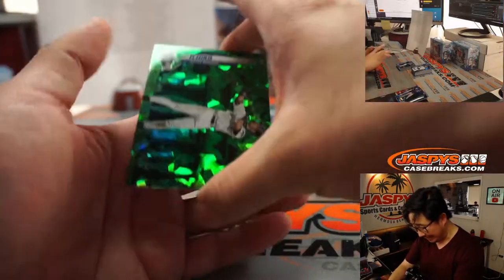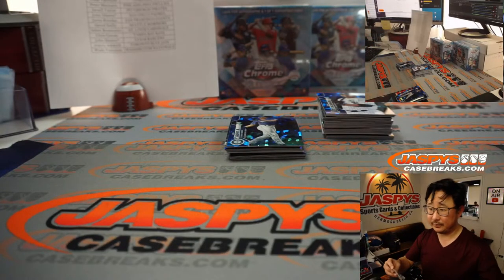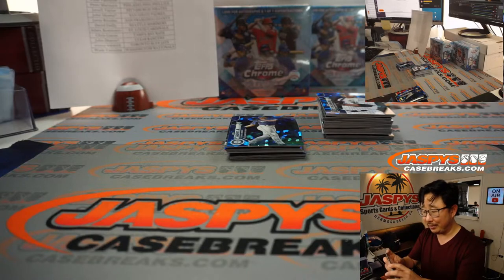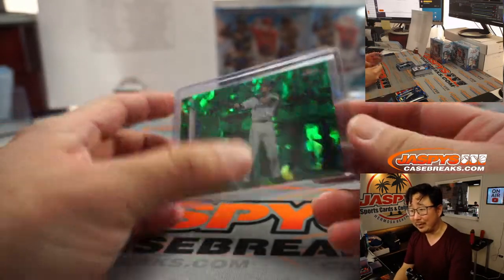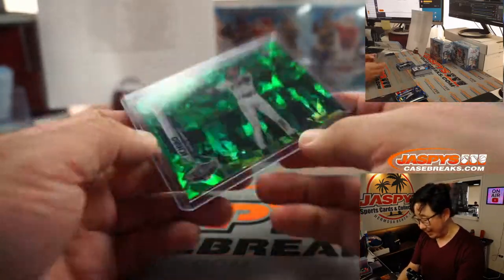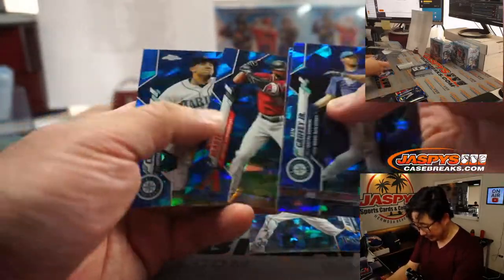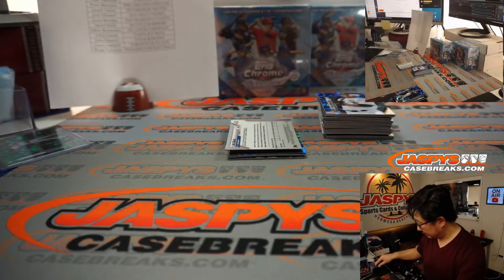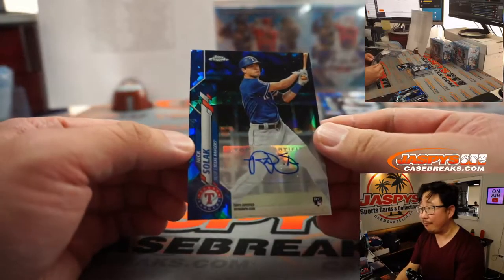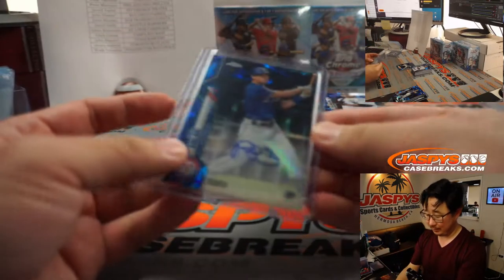All right, we've got a green Ichiro, nice — 43 out of 45. That's a pretty nice one for the Mariners, David Duffy. And Randy Arrozarena, who played some good ball last year in the playoffs. Our autograph is a nice one: Nick Solak for the Texas Rangers. That's John Dineen. Last spot mojo hits a hundred percent of the time — it's truth.